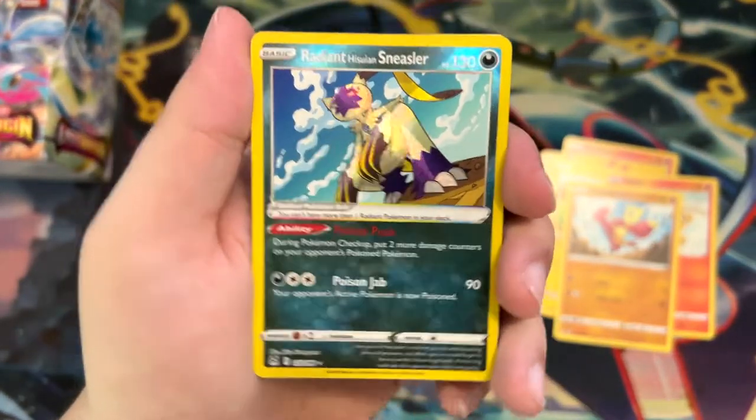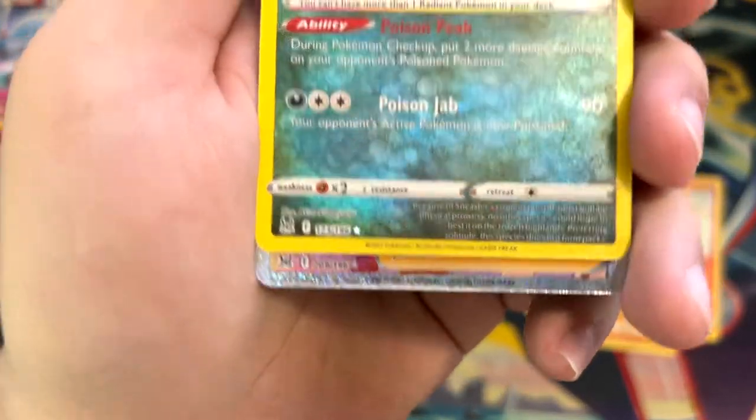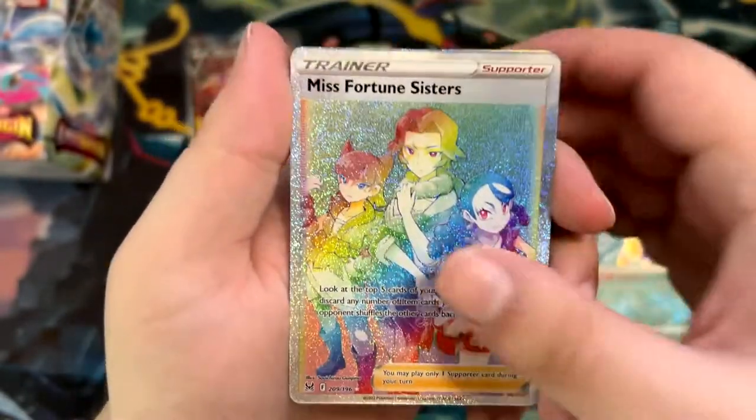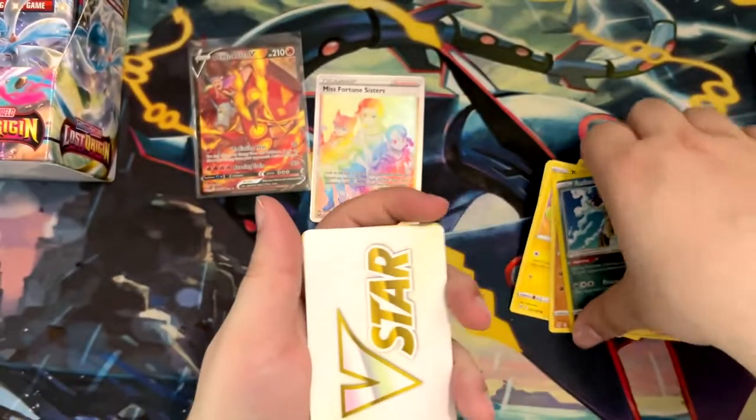Hisuian Sneasler — very cool. Something shiny! Miss Fortune Sisters Rainbow Rare — very cool. And a V-Star marker.